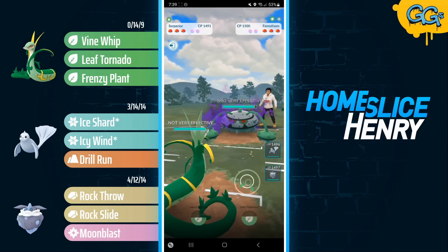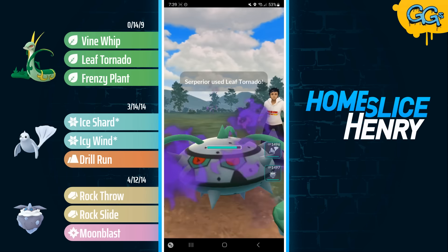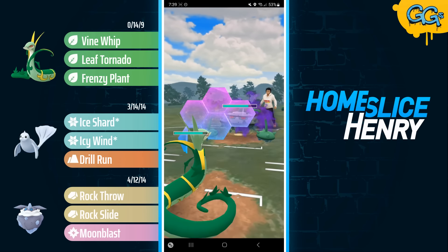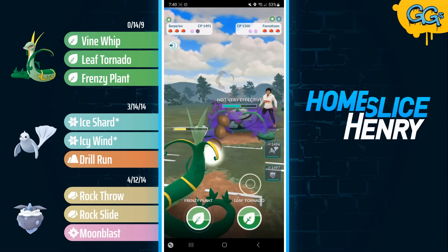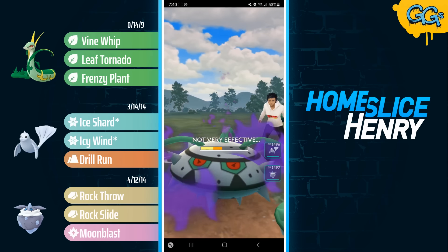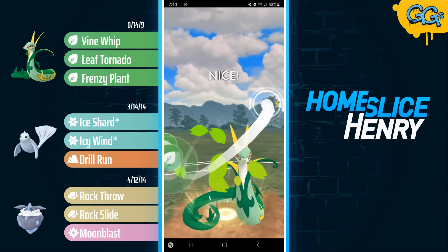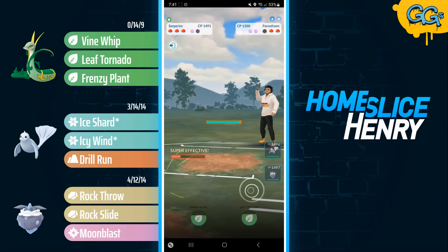We've got a thoroughly miserable lead in the next match — Serperior into Shadow Ferrothorn, a Pokemon that beats this entire team. I stay in with Serperior and go for the Leaf Tornado debuff, but the luck is not with me. I don't get the debuff on the first try. I shield, and I'm going to farm up and click Leaf Tornado again — 50-50 chance. The opponent is probably weak to Serperior in the back and relying on Ferrothorn as their grass type. The second time is the charm and I do get the debuff, which means I can survive the Shadow Flash Cannon decently well. Now I start firing off Frenzy Plants — they're double resisted but they'll add up. Frenzy Plant connects, and the opponent does not get to fire off that move.